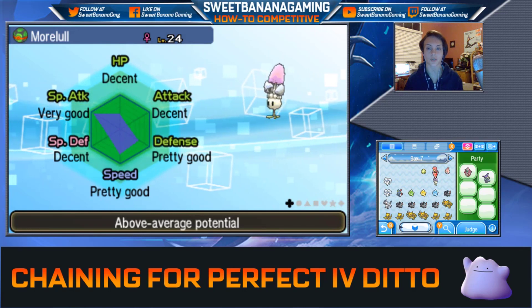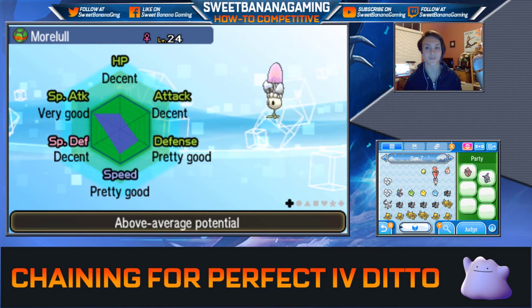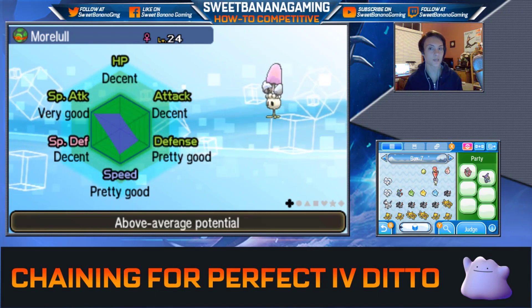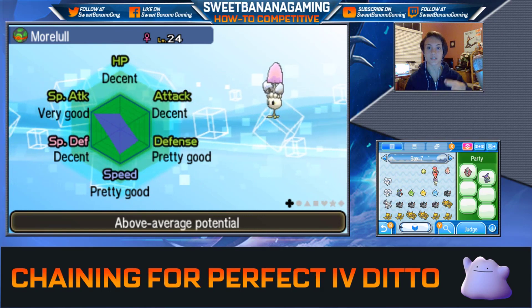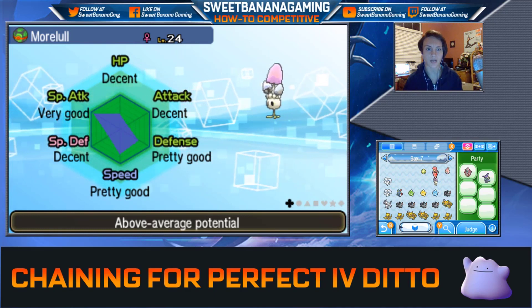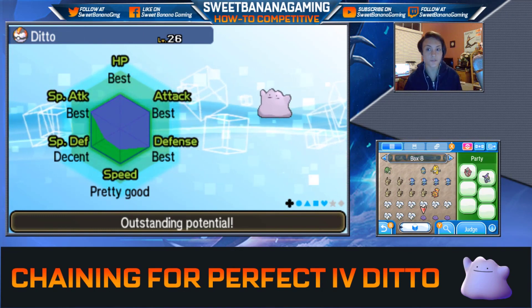I'm going to take this Pokemon here that I want to train — a Morlull. I want to get a tanky Shiinotic, or however you pronounce its name. This thing can be a pretty cool tanky Pokemon. It's got a decent nature, but its IVs are not that great — it says above average potential. So what we want is a Morlull with perfect IVs in at least a few key stats.